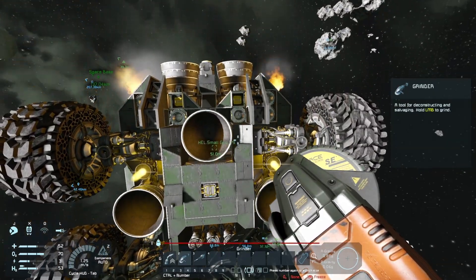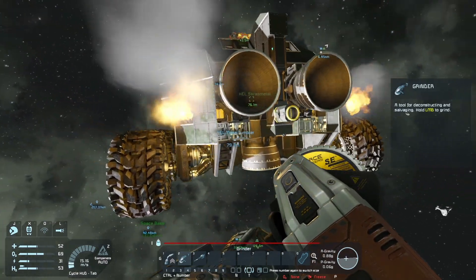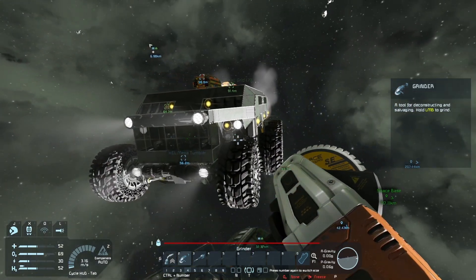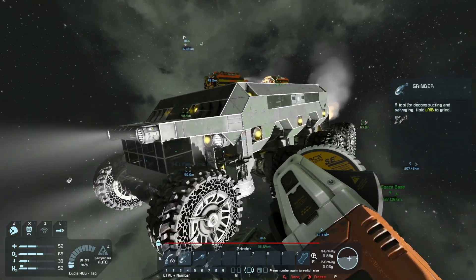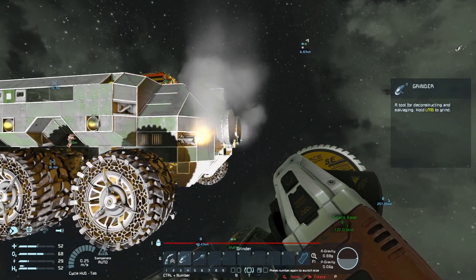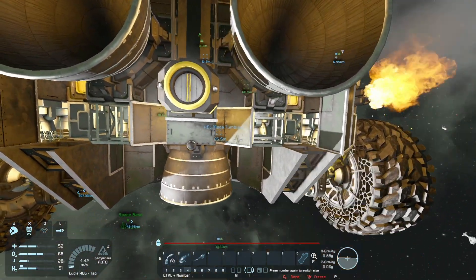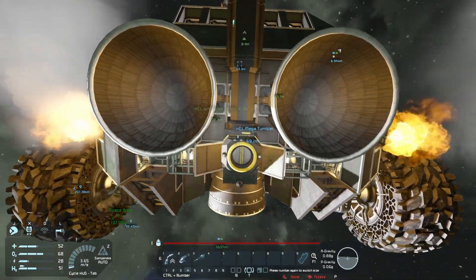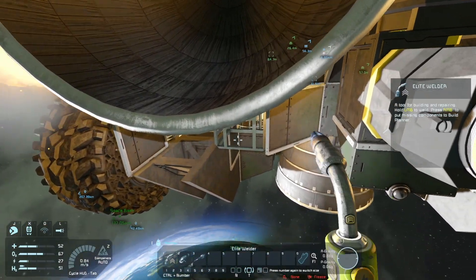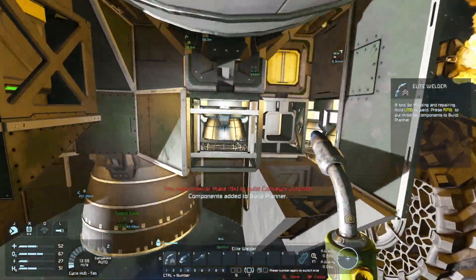We're in a very small gravity field right now. Three on each side, four forward, four backwards, four up. Frank isn't falling right now — that's good. I'm gonna put four on the back. I just need these four conveyor junctions.